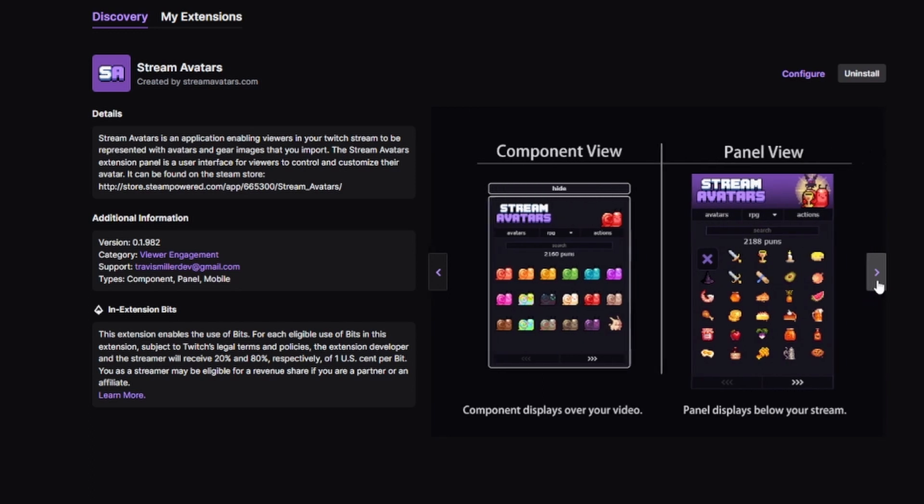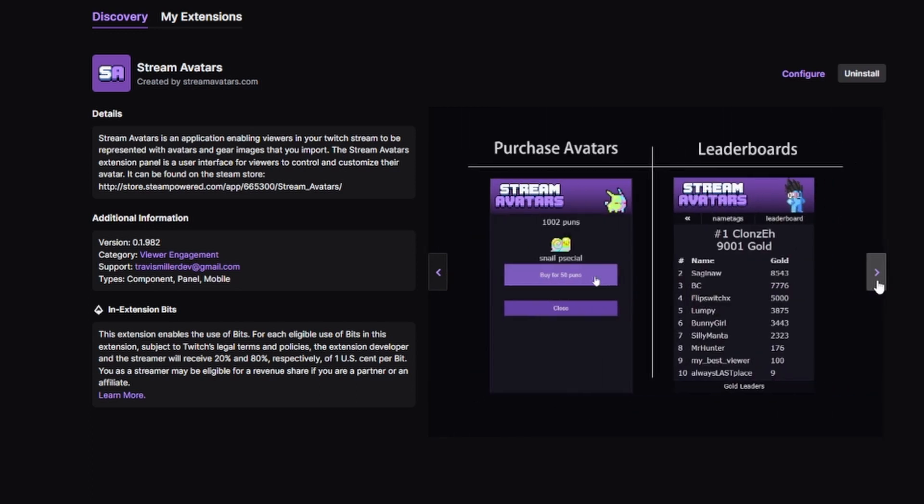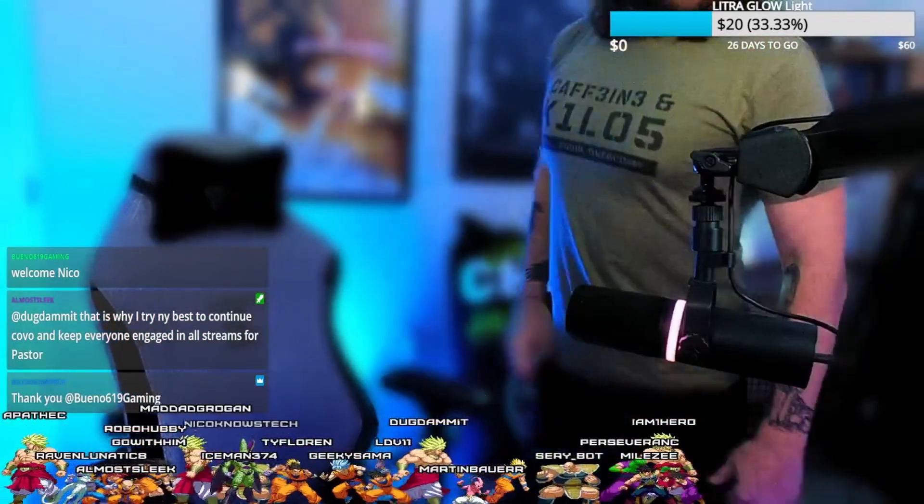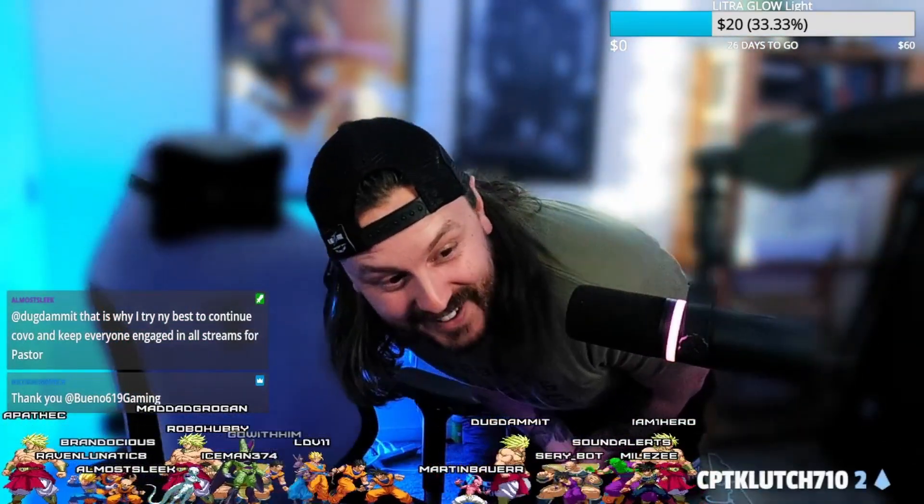Starting off at number one, we have Stream Avatars. I've made an entire video on Stream Avatars — it is on my channel, go check it out. But for lack of a better term, it's a bunch of different characters at the bottom of your screen that are going to represent your chat when they talk and when they're doing different things within your chat. It is really interactive, super awesome, and everyone always has a lot of fun with it.